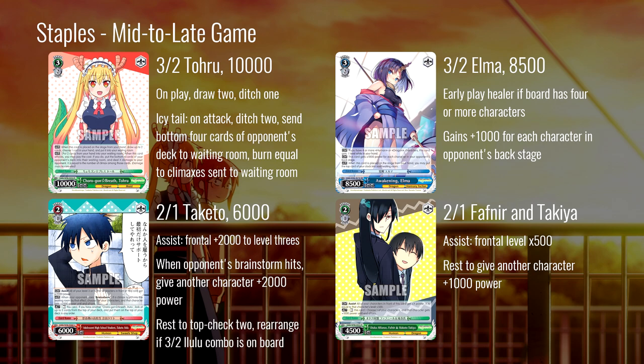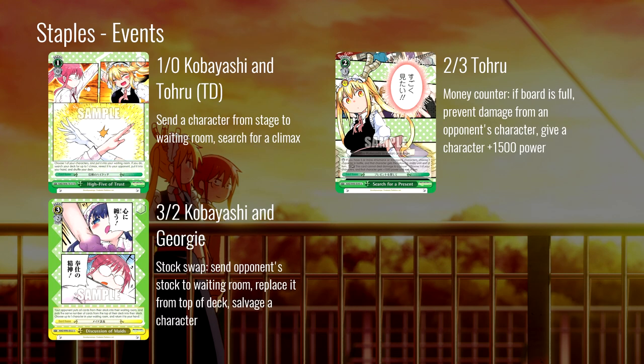Then we have two back row cards. The two-one Taketo gives 2000 power to level threes, and when an opponent's brainstorm hits you can give another one of your characters 2000 power on your opponent's turn — so you can make your board bigger defensively whenever your opponent pluses off a brainstorm. It also has a special ability: when the 3-2 Ilulu combo is on board you can rest this to top-check and rearrange your triggers. We'll talk about why that's important a little later.